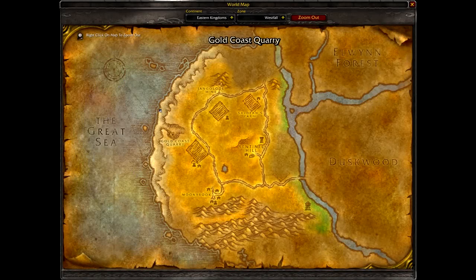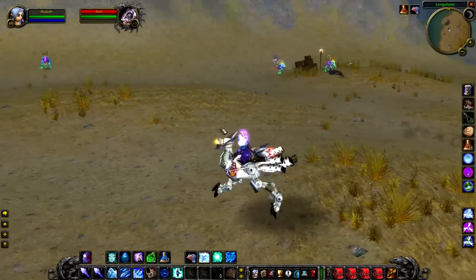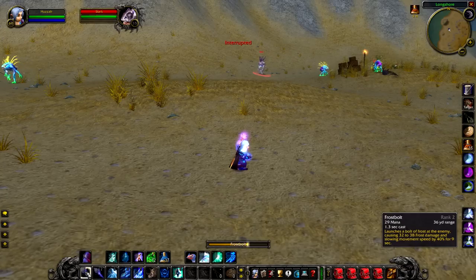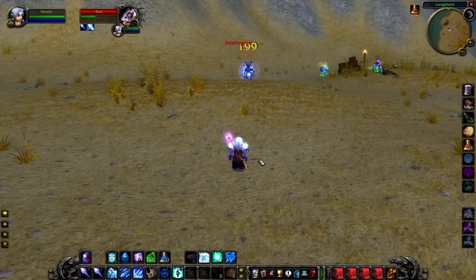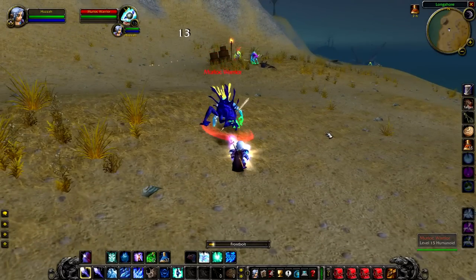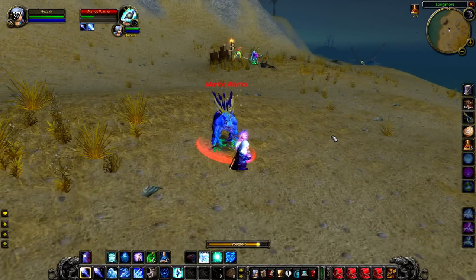Up next we have Slark, a level 15 patrolling Murloc that roams around the northern section of Longshore. Slark himself is not that hard to kill, but he does roam around a lot so expect him to have been killed a fair bit by players who just happen to stumble upon him. You may end up pulling one or two extra Murlocs, but aside from that he doesn't really have any particularly special abilities. That being said, it is worth killing this guy because his loot is pretty good.